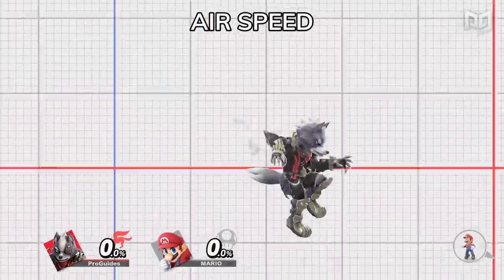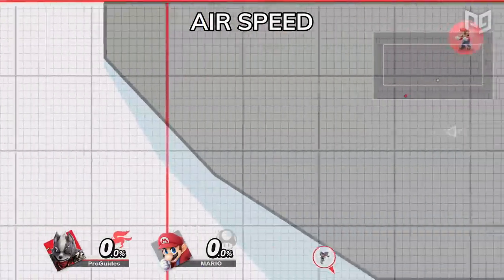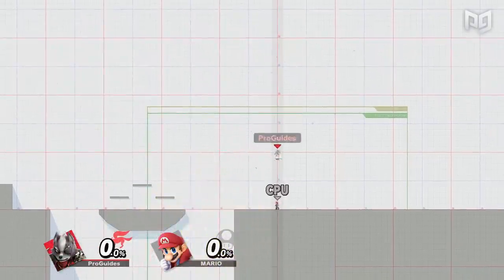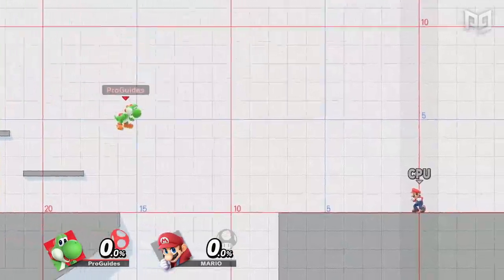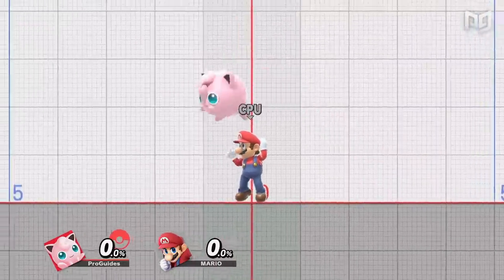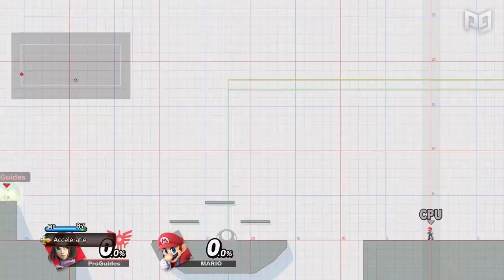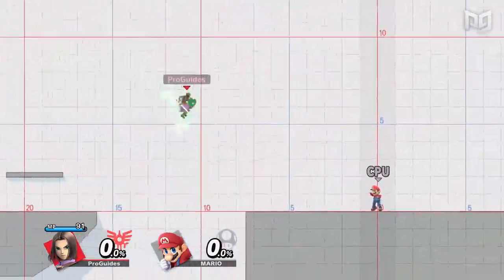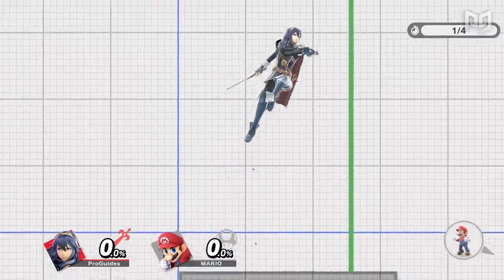Now we have the values that determine a character's aerial mobility. Air speed is the simplest and most straightforward — similar to run speed, it determines a character's max speed when drifting horizontally through the air. The fastest air speed in Ultimate goes to Yoshi, followed by Jigglypuff and Mewtwo, though Hero with Acceleratle and Shulk in Jump mode are even faster.